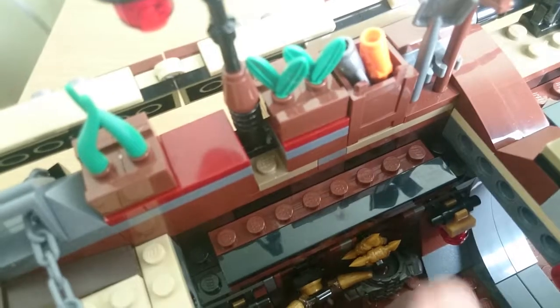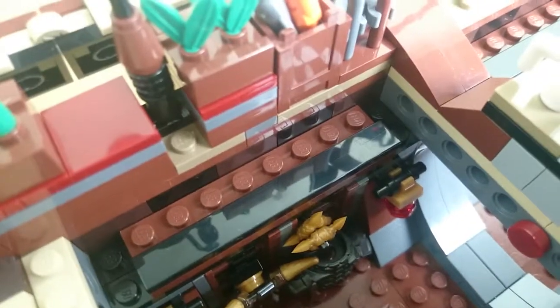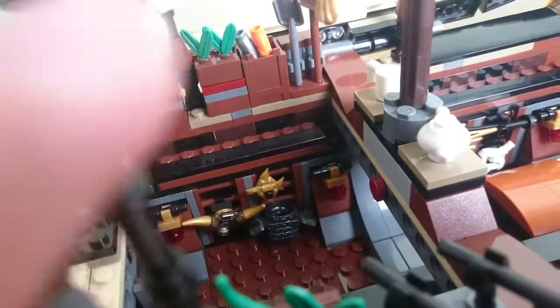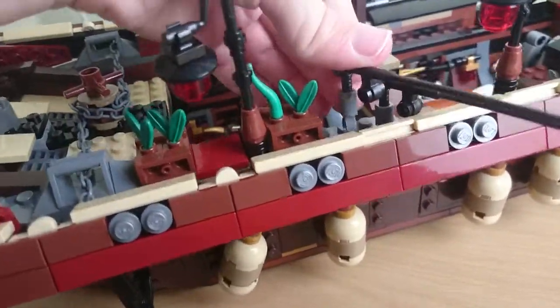Let's go on to the inside of the Destiny's Bounty — it's really hard to get the camera in. On this side right here, there are two ninja stars and there's Vermilion general's armor from Lego Ninjago.